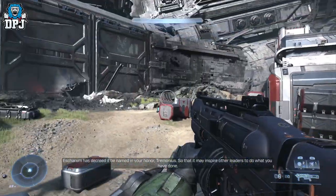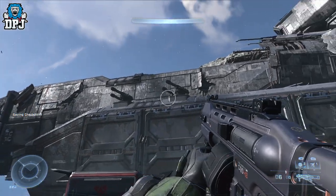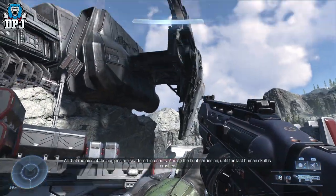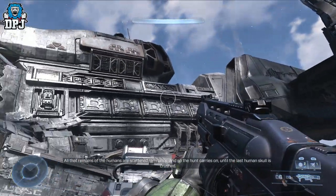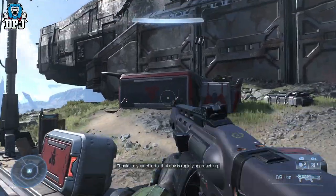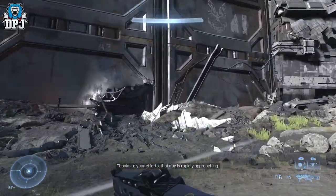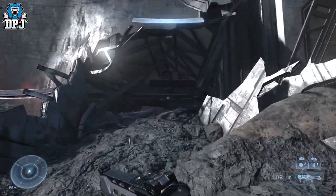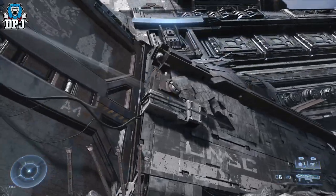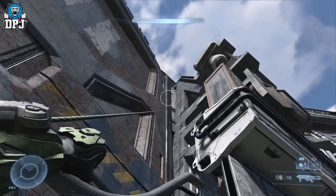Okay, so the secret OP weapon is up there. In my previous video I actually covered this — I went up under the crashed human ship and went along. But I'm guessing you can probably get it from down here. I haven't been in there though — let's see what's in here. There's nothing in there, but you reckon I could — probably a lot easier actually.